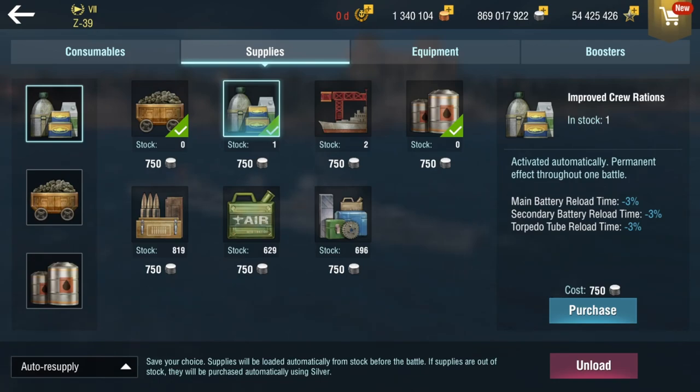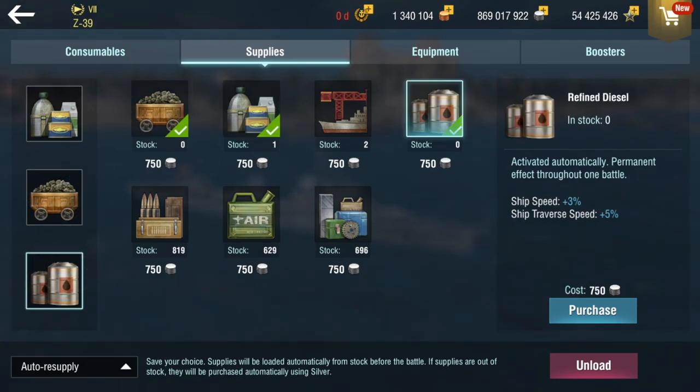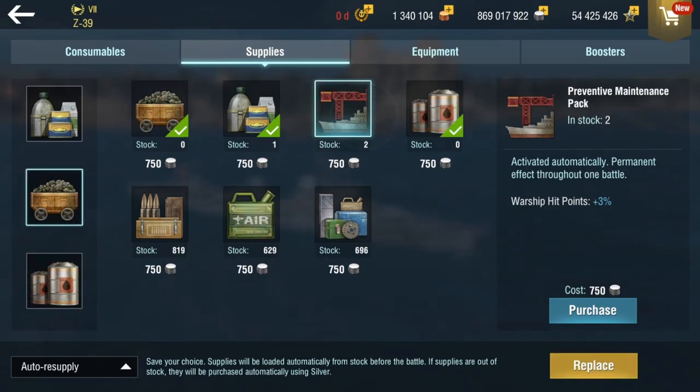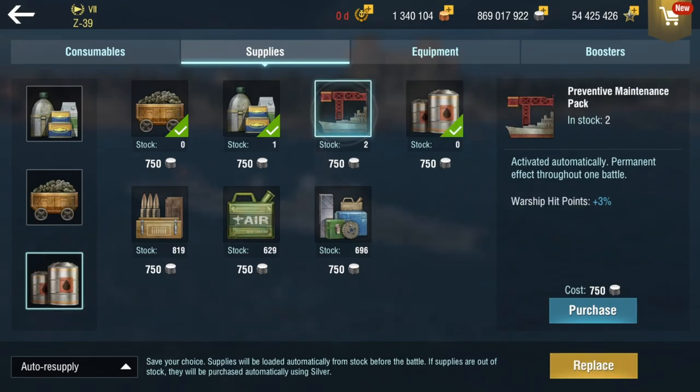For supplies, we get Improved Crew Rations, High Grade Coal, and Refined Diesel. Preventative Maintenance Pack is probably the option if you're struggling to survive a lot. If you want to use Preventative Maintenance Pack, just switch out the High Grade Coal or the Refined Diesel for that.